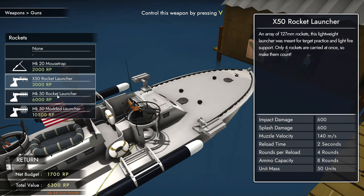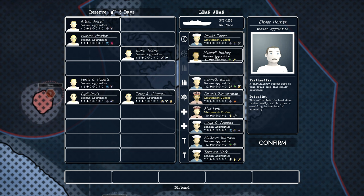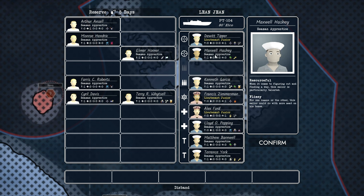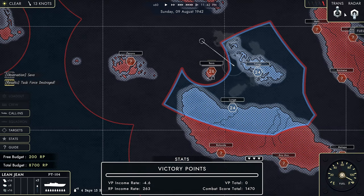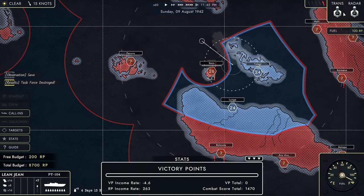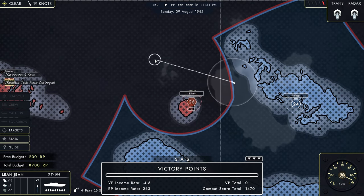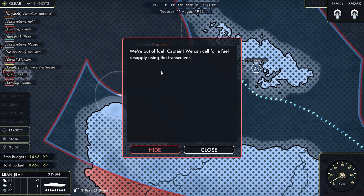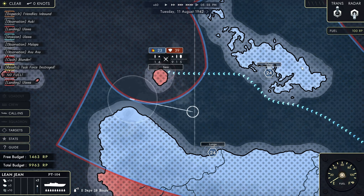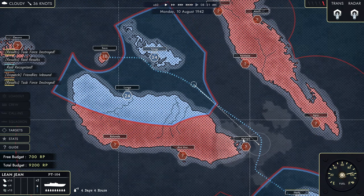This leads into the next layer of gameplay — the campaign. After putting together a crew with different traits that you need to consider, this acts as a navigation chart where you can move your vessel around to different locations and intercept enemy forces. You can use old-fashioned line of sight or radar, and even transmit to your allies if you need a hand, but radar and transmitting can increase your threat level, which causes enemies to hunt you down as you will be giving away your own position.